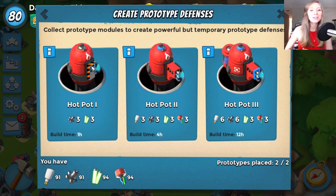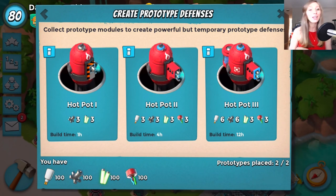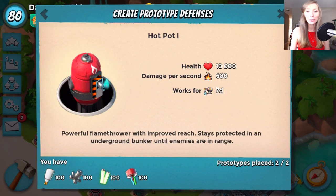The name of the prototype is the Hotpot. Level 1 will be available at HQ level 19, level 2 at HQ level 20, and level 3 at HQ 21 and above.